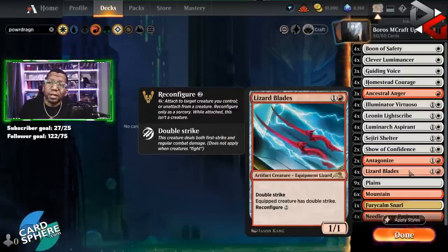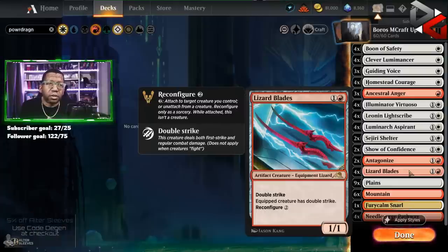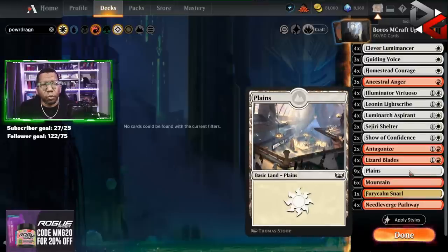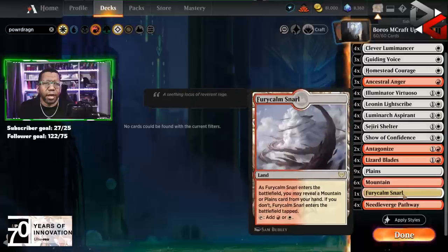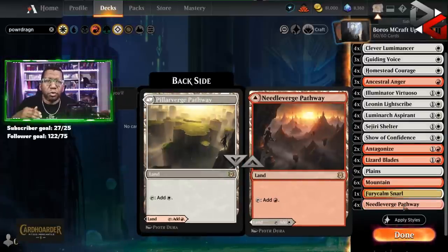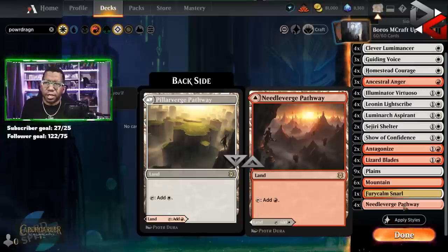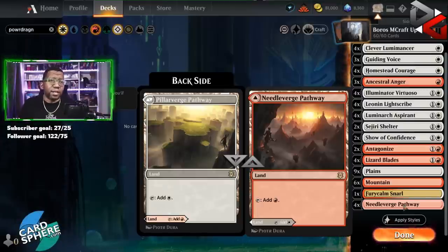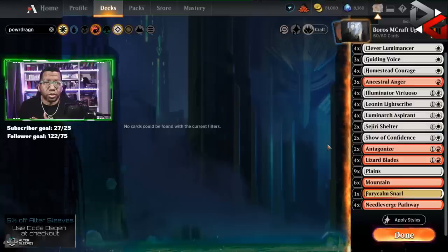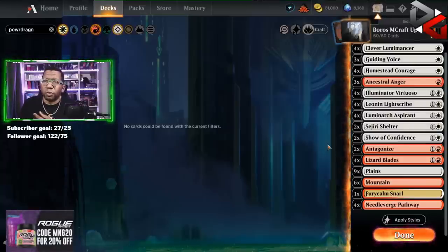Lizard Blades is a double striker, and if you don't have a way to win you can just reconfigure it onto something else and have that left over after the board gets swept. The mana base is nine Plains, six Mountains, one Furycalm Snarl, and four Needleverge Pathway - very simple. We don't want a ton of lands that come into play tapped because we want to play as many things on time as we can. We're going to be watching for: how do we feel about Ancestral Anger, do we need more Tajuru Shelter, do we need Antagonize or not.